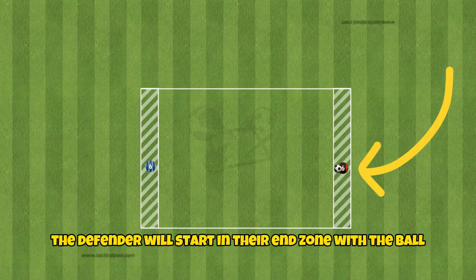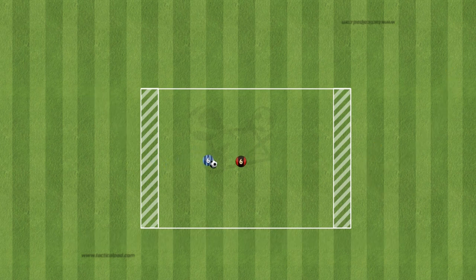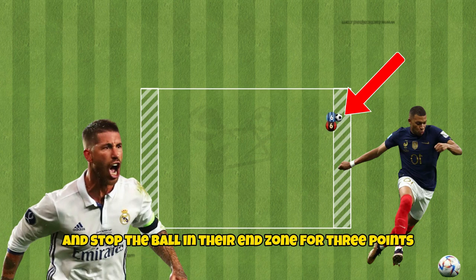The defender will start in their end zone with the ball and pass to the attacker in the opposite end zone. The goal for the attacker is to be able to dribble past the defender and stop the ball in their end zone for three points.